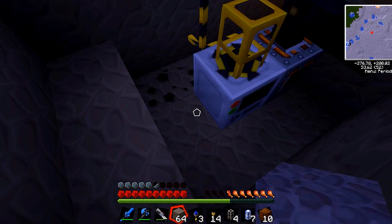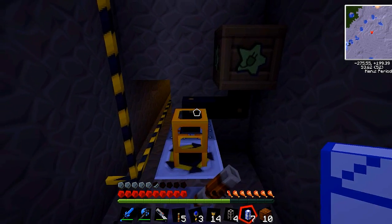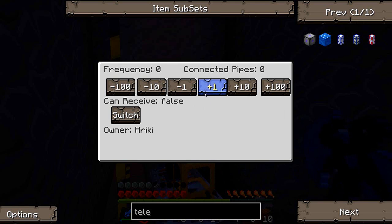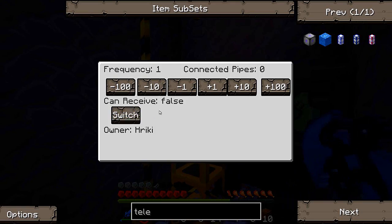Let me pop this down here so I can get myself a bit of power on my pipe. The pitch of my voice at the end of every sentence - it's an Aussie thing, trust me. There we go - as you can see, not a receiving pipe, set to frequency 1. I know it says zero connected pipes, but if I go to the one that is receiving, that should say one connected pipe. But trust me, it'll work.